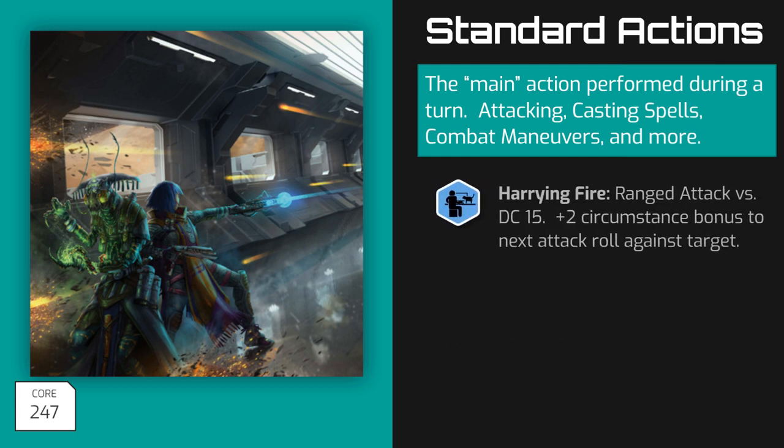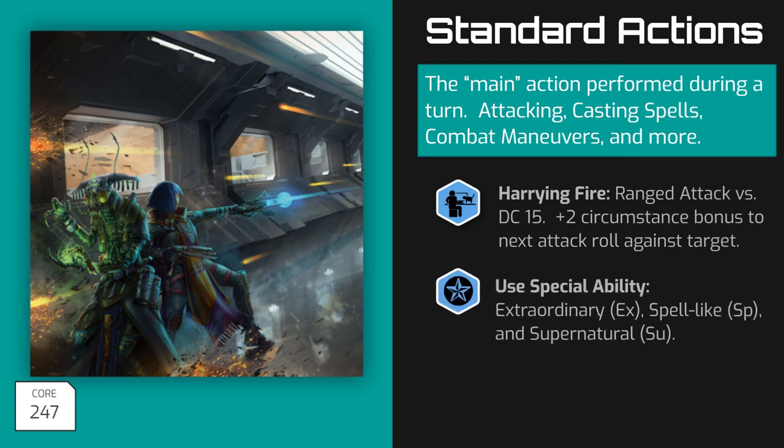Another use for Standard Actions is Harrying Fire. This is similar to Covering Fire, but instead of trying to pin the target down so it's harder for them to attack an ally, you're distracting them so that it's easier for your teammates to attack that enemy. To do this, you make a ranged attack roll against DC 15. If successful, the next ally who attacks the target before the start of your next turn gains a plus two Circumstance bonus to their attack roll. The last Standard Action to discuss is Using a Special Ability. Special Abilities are labeled as Extraordinary, Spell-like, and Supernatural, and you'll often see them abbreviated as EX, SP, and SU. Using any of these abilities requires a Standard Action unless its description says otherwise or is an ongoing effect, like having darkvision.